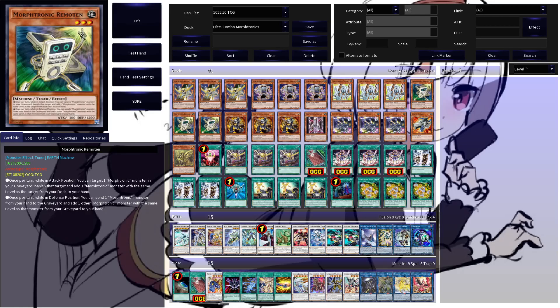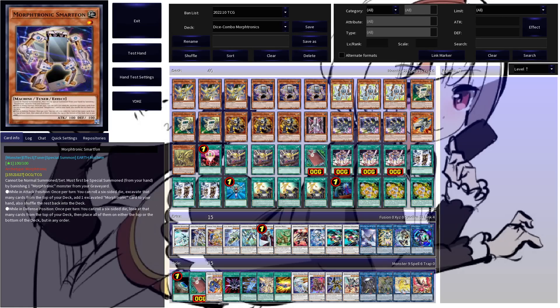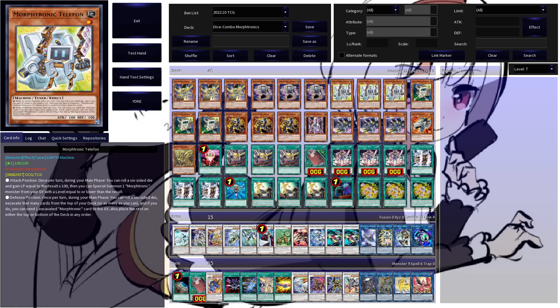We have three copies of Moftronic Remotant for some targeted searching. While in attack position, Remotant allows you to target a Moftronic in your graveyard, banish the target, and add a Moftronic from your deck to the hand with the same level as that target. Pretty nice to cycle through some level ones to get a Smartphone or Telephone for a follow-up into your grip.